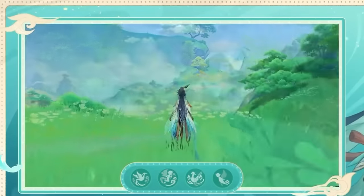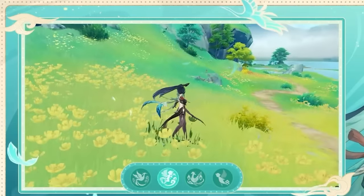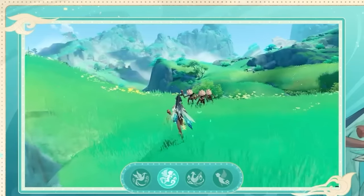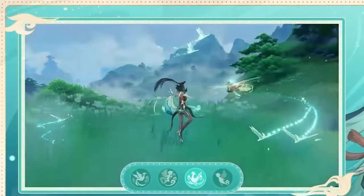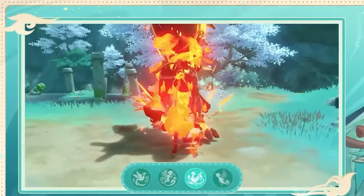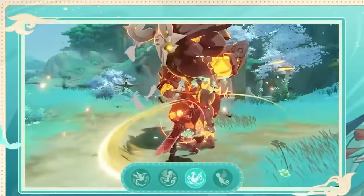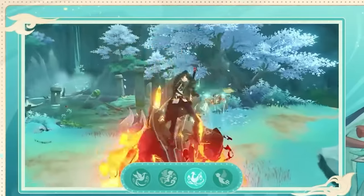You don't always have to use all 3 jumps as it'll make rotations a bit longer, but the main purpose of her skill is to generate particles and to activate her A1. Her elemental burst is Xianyun's biggest contribution for the team. It'll first deal Anemo damage and heal all allies, scaling with her attack. Afterwards, she'll summon a Star Waker, a little mechanical bird that will follow your active character around for 16 seconds.